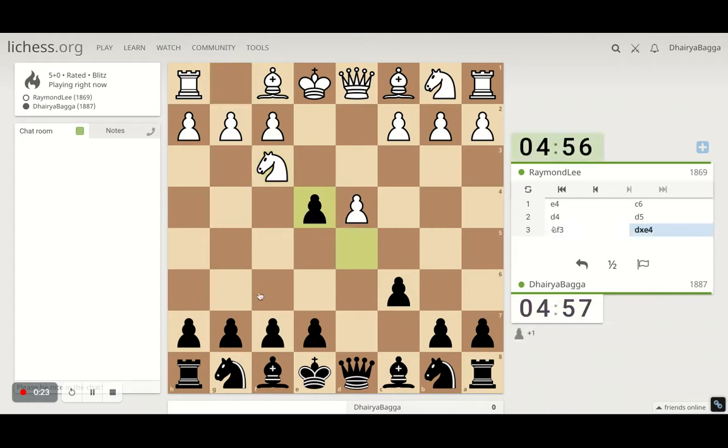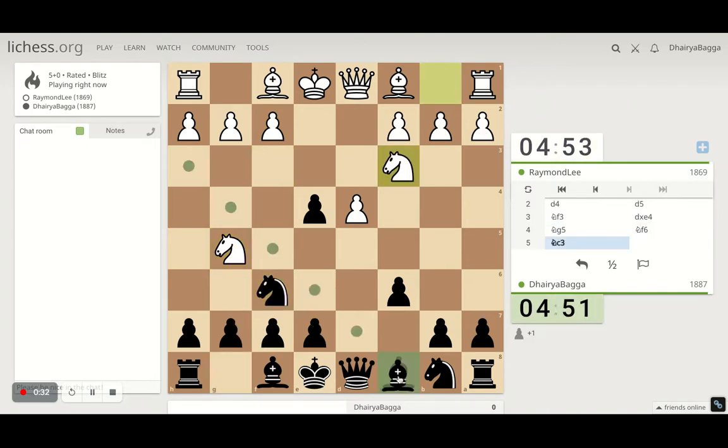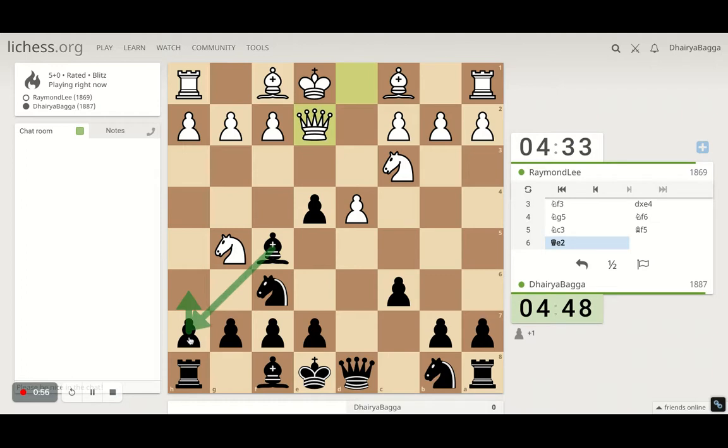He develops the knight so we can take on the pawn here. He's trying to threaten the pawn capture, so developing the knight first. He develops the other knight, so let's get the bishop out. We're not just trying to hold on to the pawn — developing the pieces is the main focus here, just trying to kick away the knight, also making space for retrieval of the bishop. He gets the third attacker, which is completely okay.